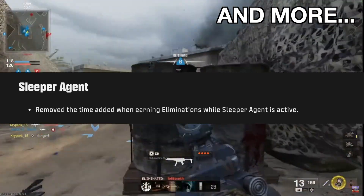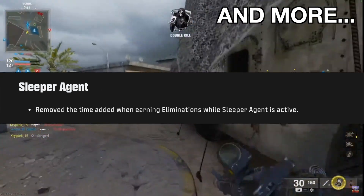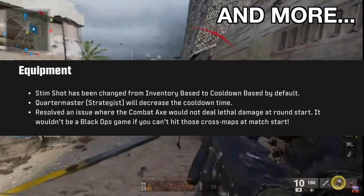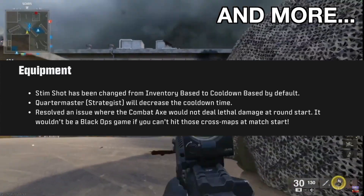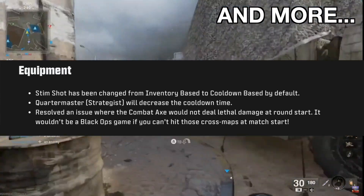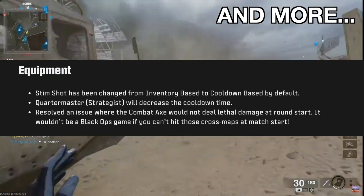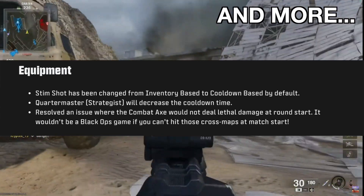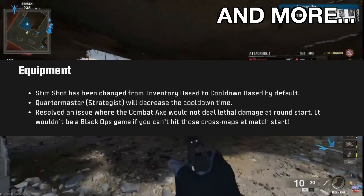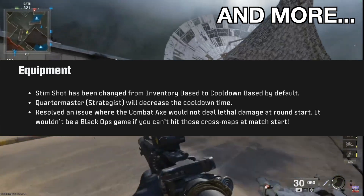Sleeper Agent — they've removed the time added when earning eliminations while Sleeper Agent is active. Although this is a small update, it's still a big W. I feel like Sleeper Agent was a little too good. Equipment changes: Stimshot has been changed from an inventory-based item to a cooldown-based item, so we're not going to be able to spam Stimshots anymore. Stimshot spam ruins the consistency of gunfights and honestly kind of ruined Black Ops 4 multiplayer for me. They also resolved an issue where the combat axe would not deal damage at the start of a match — spawn protection from a throwing axe is absolutely insane. Good change.